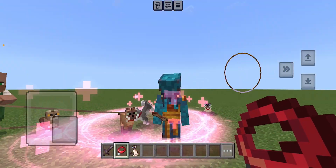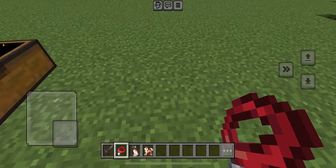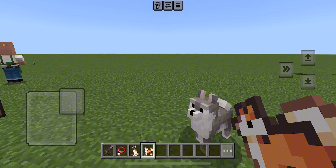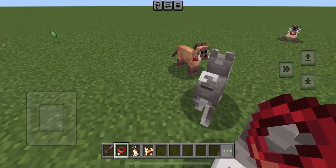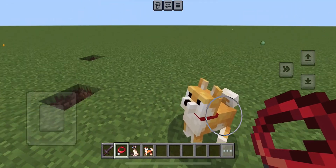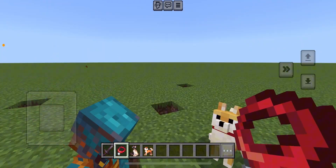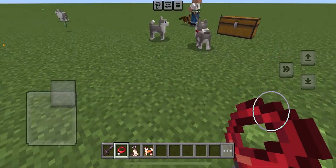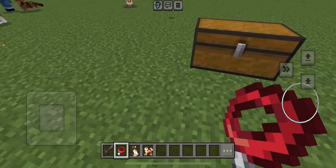The next mob is the Shiba Inu — you just tame this one the same way with a collar. You might know Doge, right? The Shiba Inu is basically just like a dog. These come in different colors too.